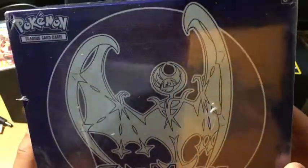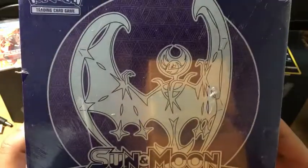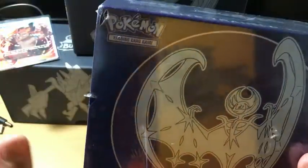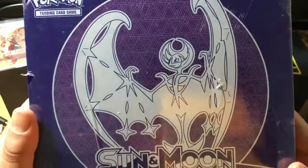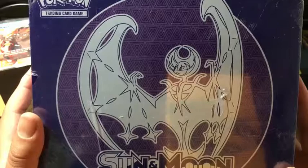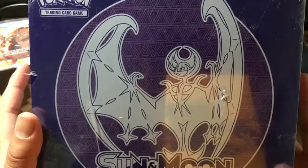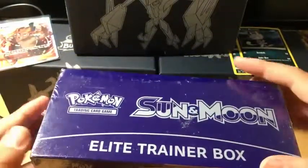It happened again, but this time it's a Lunala Sun and Moon Elite Trainer Box. If you guys hear a helicopter outside, I can't do anything about that, sorry if it bothers you. But this is amazing, because last time a few weeks ago, we got Solgaleo GX for a $30 price match, and now we got the Lunala price match at $30, so it's pretty amazing.